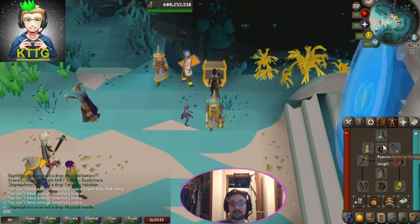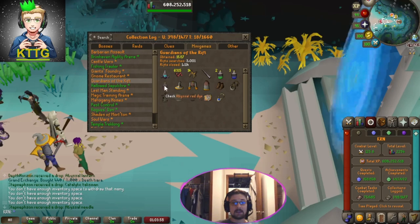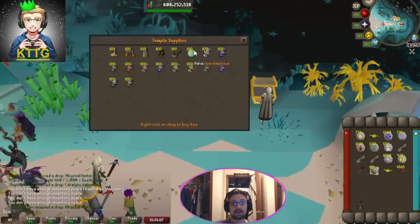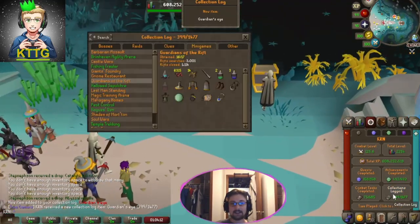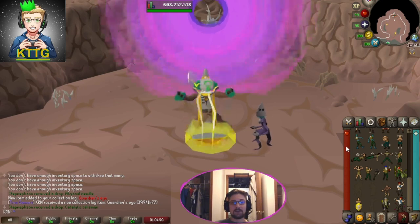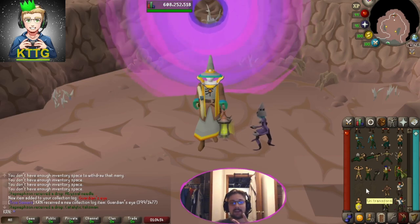As you can see by my collection log, the only thing we're missing is the abyssal red dye. Before I forget, let me take out all my pearls and buy the Guardian's Eye real quick — there it is, new collection log item: Guardian's Eye, bringing us to 3.99 total. All we're missing is that red dye now, so I'll probably stay a little bit longer and see if I can get it. That's all — hope you guys enjoyed the video. If you did, feel free to like, comment, and subscribe. Peace out and keep on gaming.